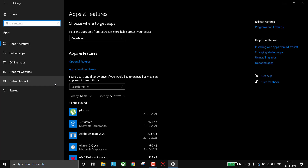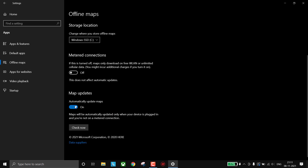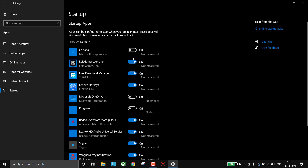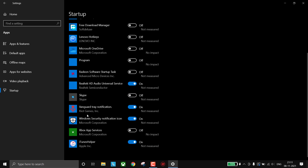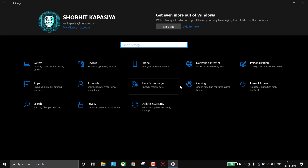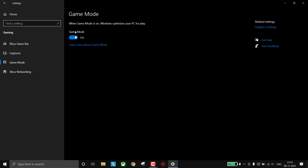Go to Apps, then Offline Maps, turn off map updates and delete all maps. Now go to Startup and disable all unnecessary programs. If you don't know what is unnecessary just leave it, and make sure you don't disable Vanguard. Go back to home, click on Gaming, make sure Xbox Game Bar is turned off, and Game Mode should be on.